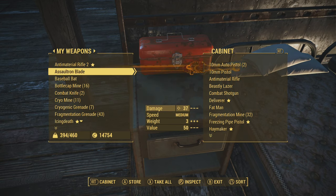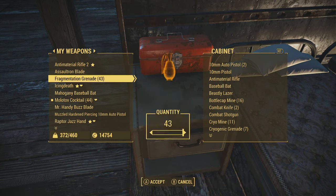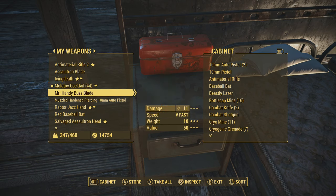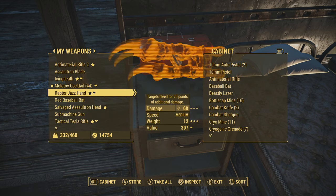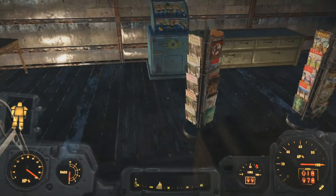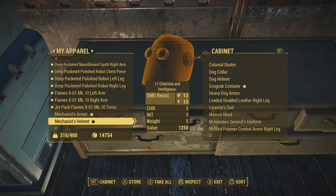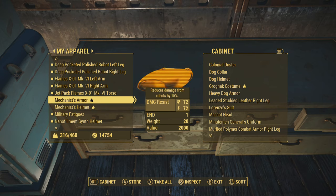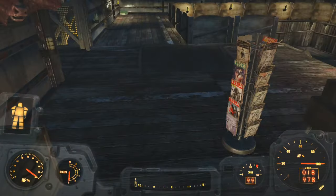We're just gonna put all these weapons I don't need in the box. Cryo Mine, Cryogenic Grenades, Frag Grenades — keeping the Molotov cocktails because they're fun. That's a sweet big two-handed saw. Putting apparel over here — if there's anything I don't need we'll put it away. Mechanist's armor and helmet.